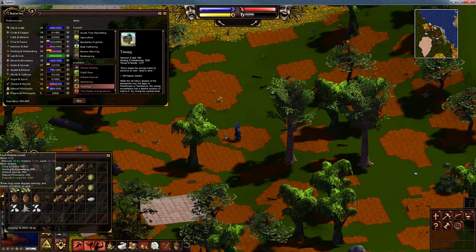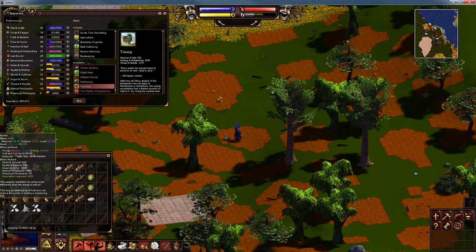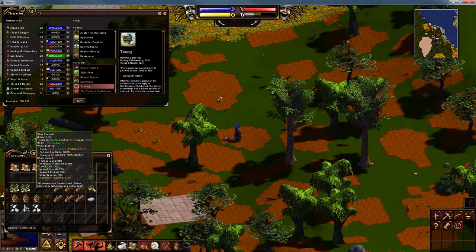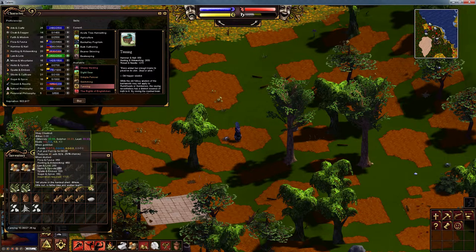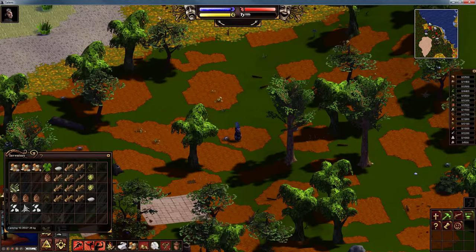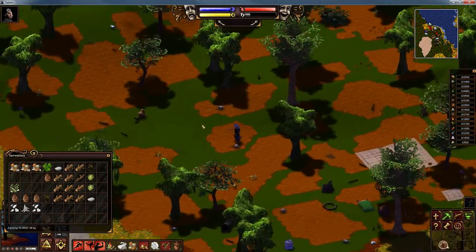As luck would have it, I did wonder whether I'd have enough. I know it's a waste to use a dead war bite cricket, but I'll use it. There we go — let's learn tanning. Great, that will allow us to build a tanning tub to tan the hides we are going to collect.